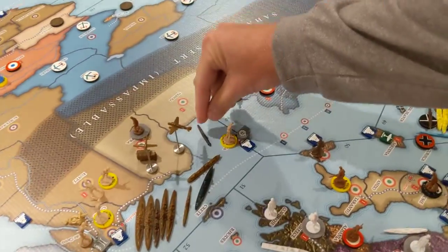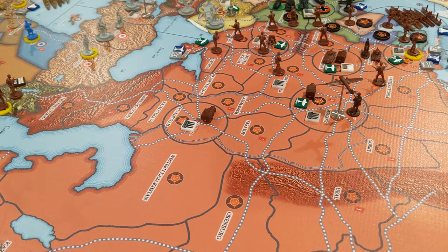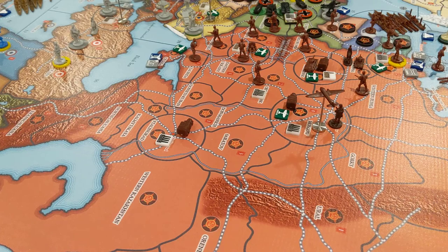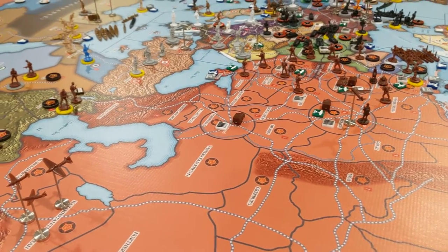I'm gonna move the Soviet coastal sub over there. I think that's it for combat and non-combat movement. Let's go ahead and place units — I'll show you what all that looks like.